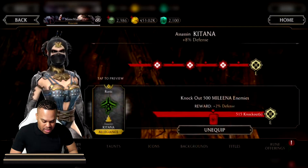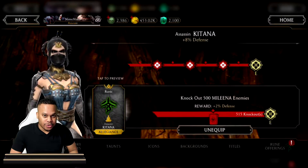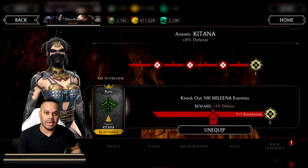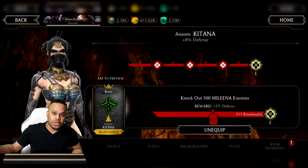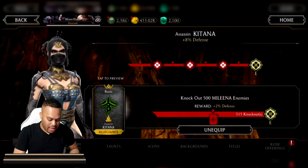Some of the feats of strength in this game are pretty tedious — for example, knock out 500 Melinas. These are things to be conscious of as you're playing the game. If you see a Melina on the enemy team, switch off to a Katana or a character that can benefit from killing that Melina.